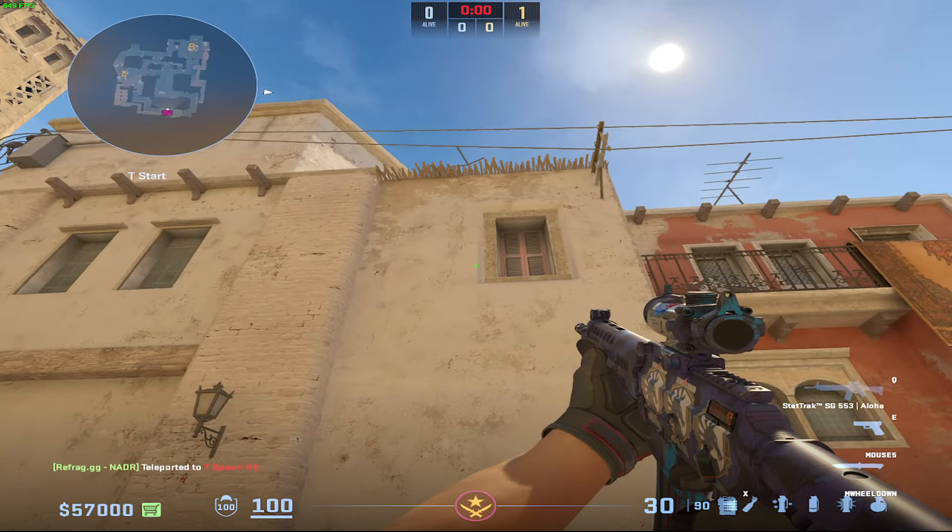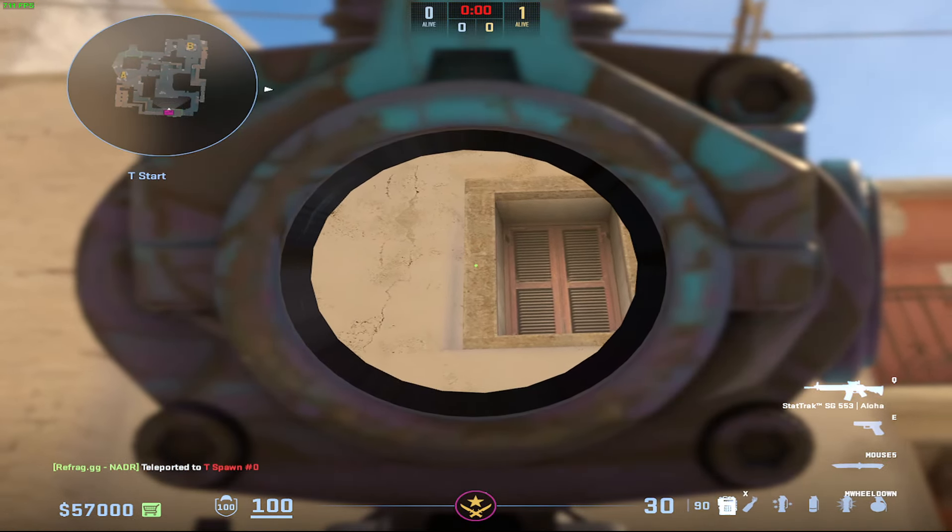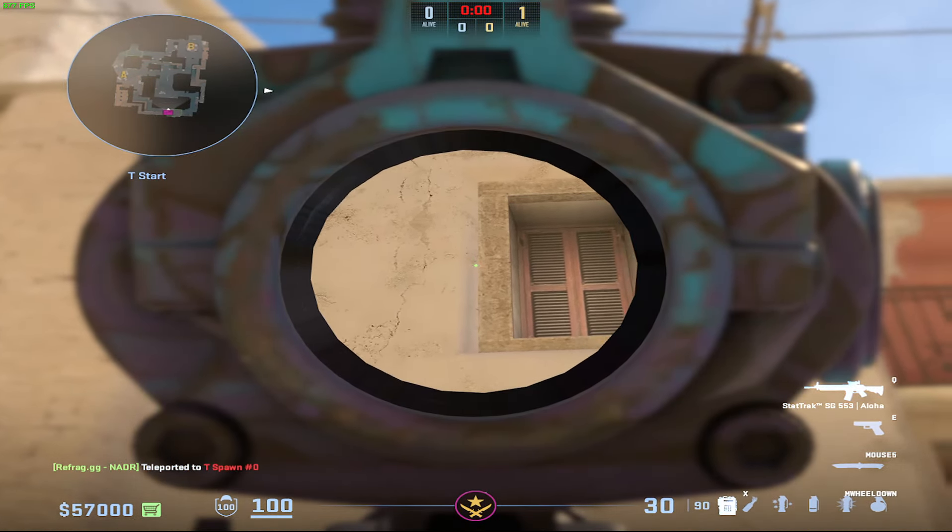Starting with spawn zero — this is a little bit hard to see, but once you're in game you'll be able to see pretty well. If you look at the left side of this window, there's kind of a dark perforation, and just to the left of it, if you aim at this spot and step jump throw — all these are going to be step jump throws by the way — that's going to hit.